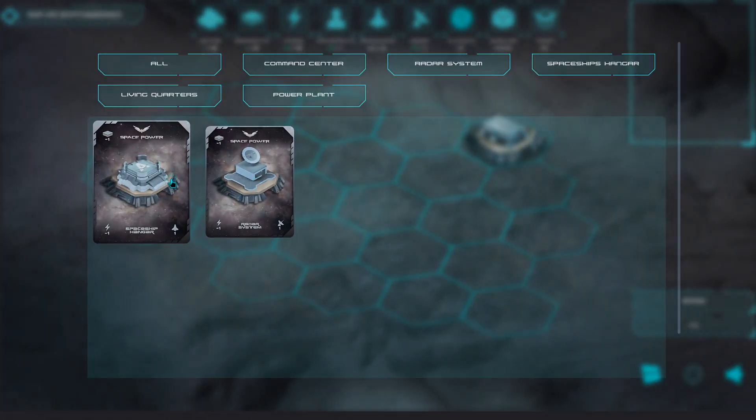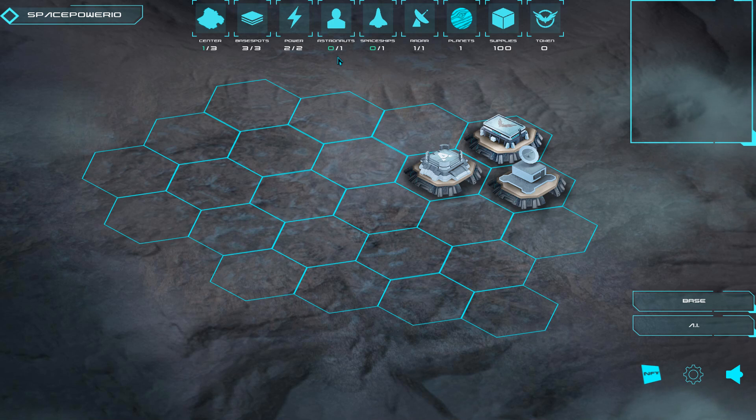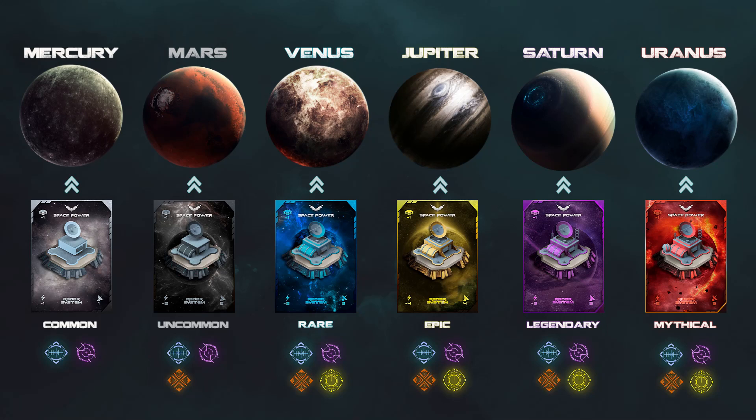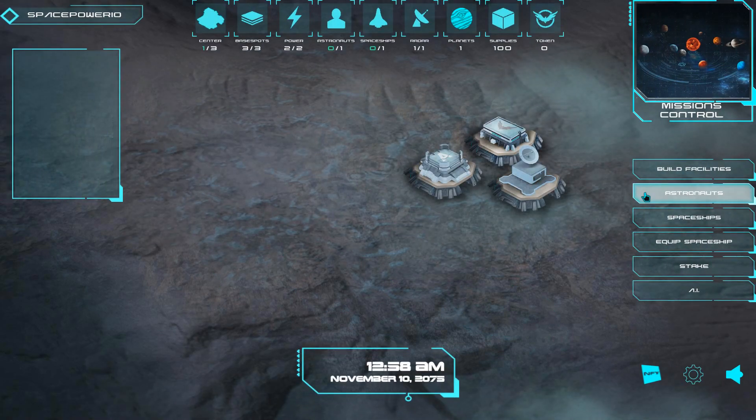Now let's build a spaceship hangar and a radar system. So what in-game stats do we have now? Three out of three base spots are occupied, two out of two energy power are used, and we have one astronaut living quarters available and one spaceship, so you can fly on your first planet to complete a mission. Constructing a common radar system allows you to fly on the first planet, which is Mercury — you can see it in the white paper. There are also two different types of missions available from the common radar system. Let's go back to the main base, and from here you can already see your constructed and fully functional base.